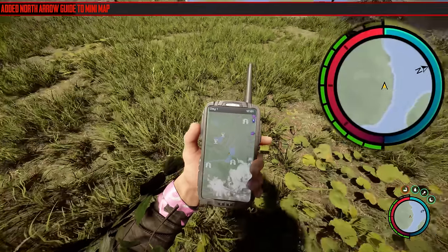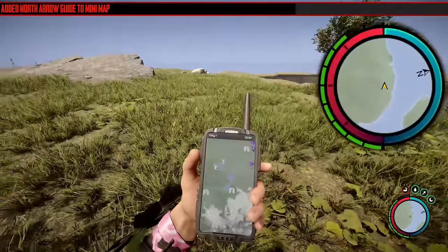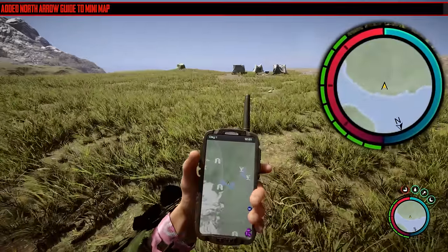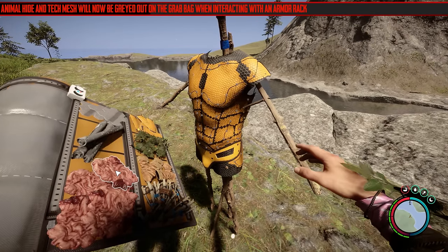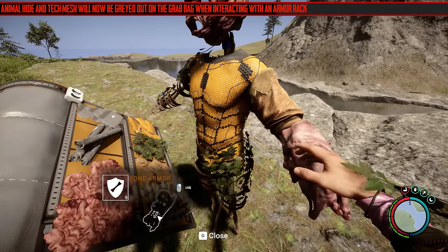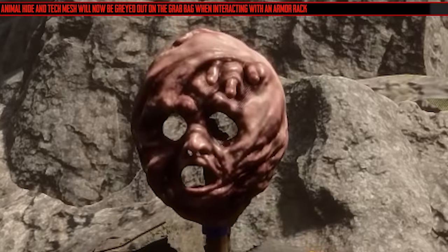The next change is actually a very good one — they've added a north arrow guide to the minimap down the bottom right. This should make it easier to navigate. Such a simple change too. There's no north arrow on the GPS though — you are the north arrow. Next, animal hide and tech mesh will now be grayed out on the grab bag when interacting with an armor rack. I covered this in the last update when they added the armor rack — it showed you could add it but it would just glitch out and didn't do anything. Still a positive change.